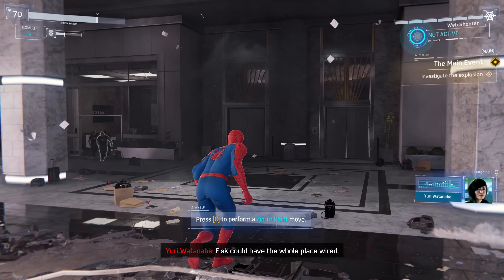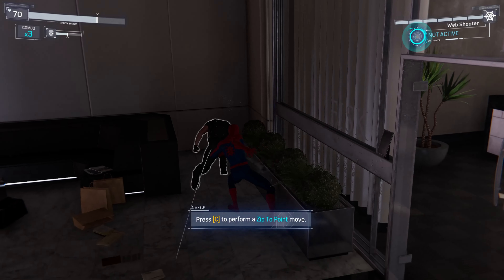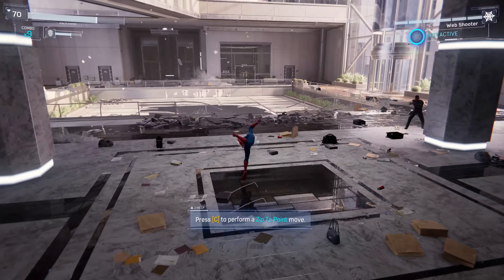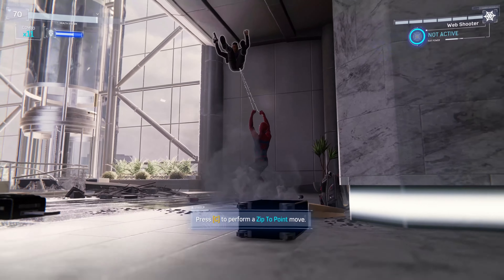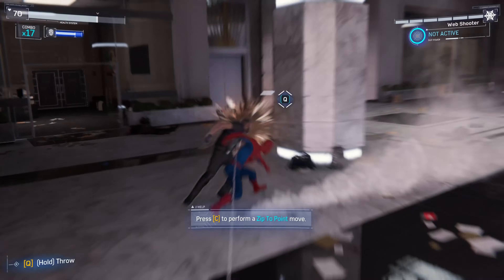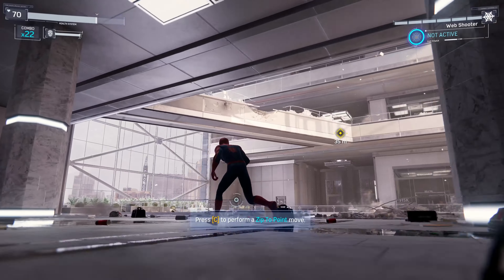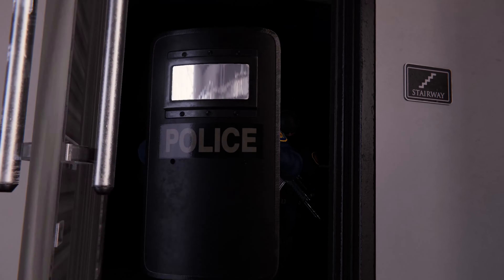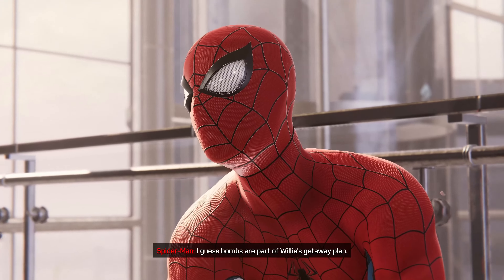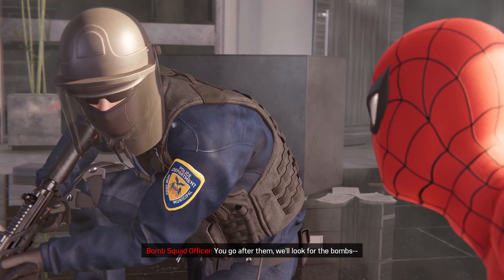Yuri, an explosion just... I thought Fisk could have the whole place wired. I'm sitting in a bomb unit. I'll make sure no one gets in their way. Locked and loaded. You're gonna have a bad day. I think that's all of them. It's clear — move up. Hey guys, I guess bombs are part of Willy's getaway plan. Sounds like they're trapped — you go after them, we'll look for the bombs.